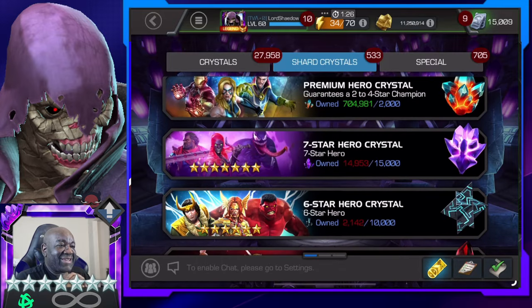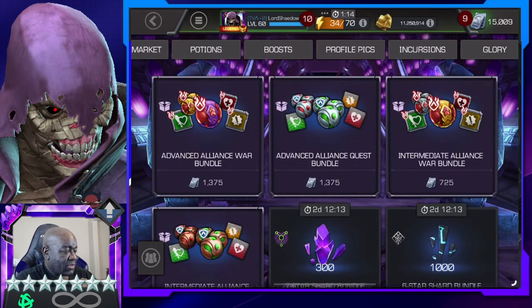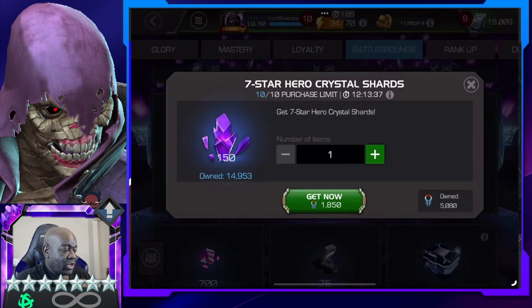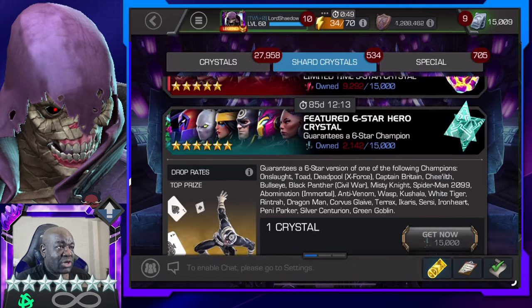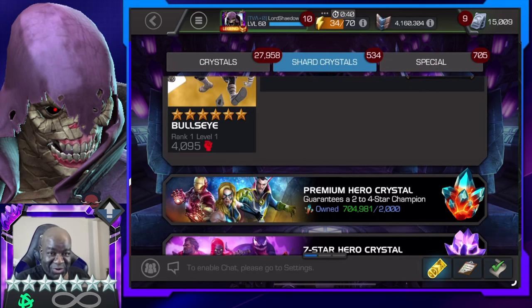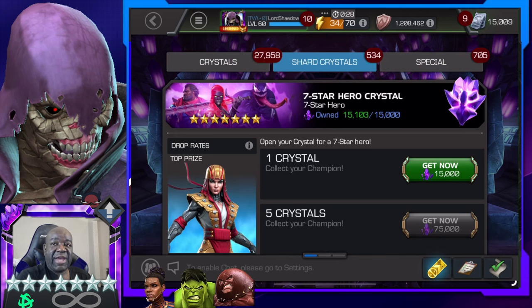Look at that — 14 away, 9 away. If that had not been a new champ we would have had it. Let's go to the Battleground store — I have a little bit. There we go, that's all I need. White Tiger — like I said I don't know a lot about her but I know people enjoy using her. She's relatively new and I did not grind for her, and this is why I actually enjoy getting them from crystals instead of spending all that time grinding it out.